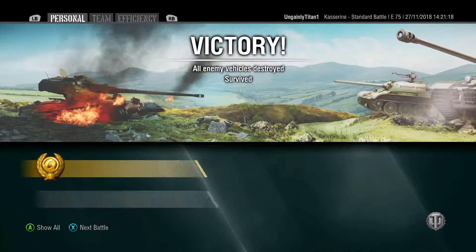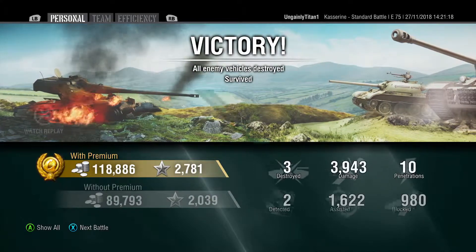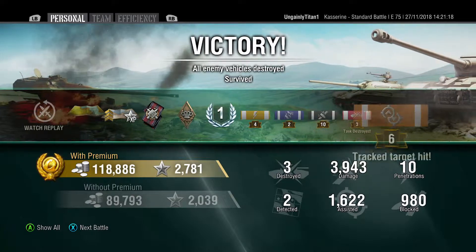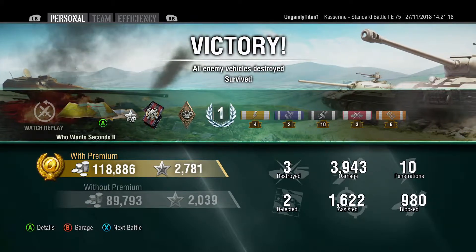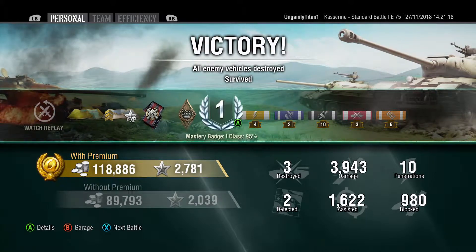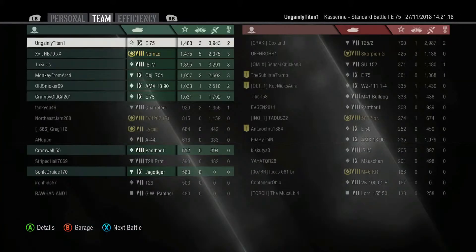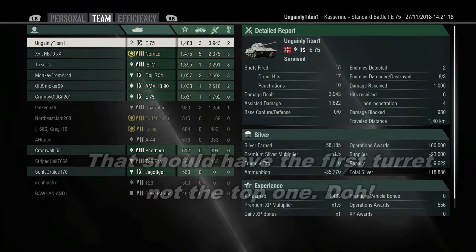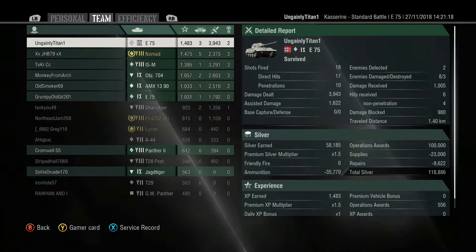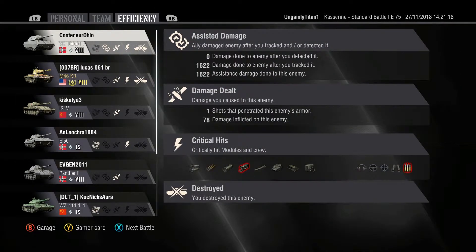In all the recent tier 9 grinds I've done, I have avoided the stock grind — I've spent free XP to get past it. In the case of the E75, I went straight to the top turret; I didn't even bother with the first two packages and went straight to the third package. I knew from watching videos that the stock turret was particularly soft when facing tier 9 and tier 10 tanks, especially tank destroyers that just punched through it like it wasn't there.